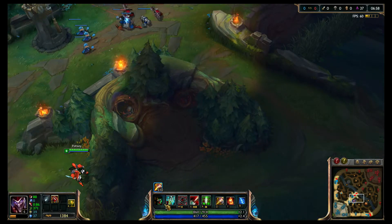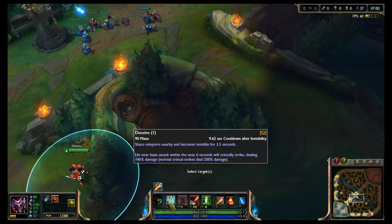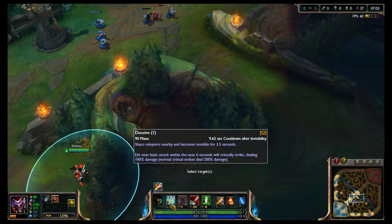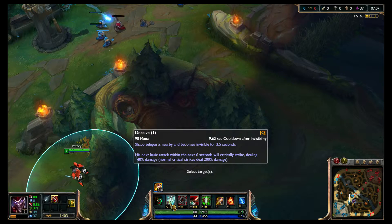Now there is Q. Shaco's Q is Deceive. Shaco teleports nearby and becomes invisible for three and a half seconds. His next basic attack within six seconds will critically strike, dealing 140% damage. Normal critical strikes deal 200% damage.